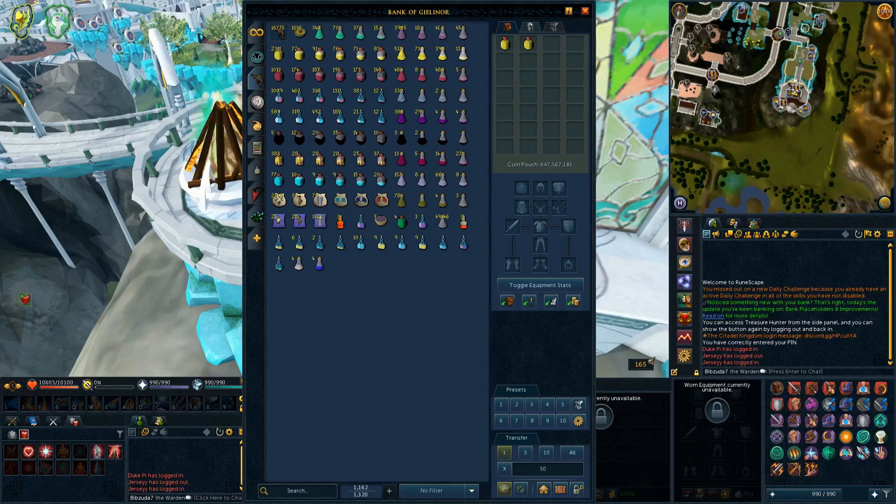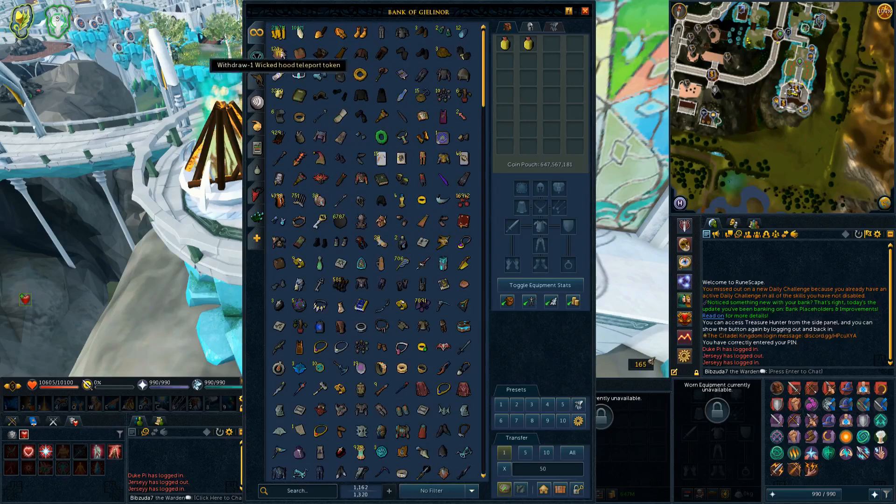They've also made presets smarter for scrimshaws — it'll try to get the used version but can also pull a new one if no used one is available. Urns will come out regardless; it'll try to find one already started, but if it can't, it'll get new ones. Silver jewelry will always withdraw in compacted versions.